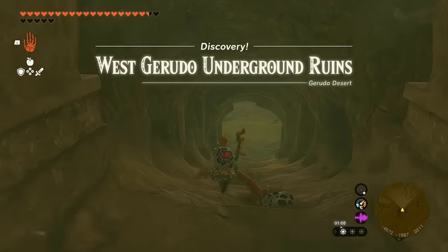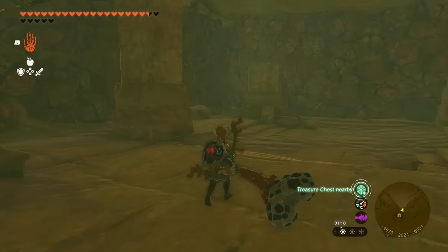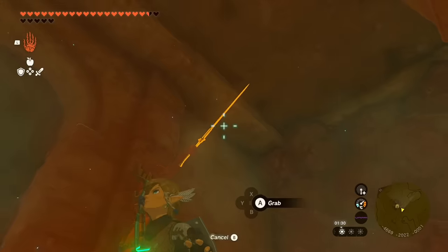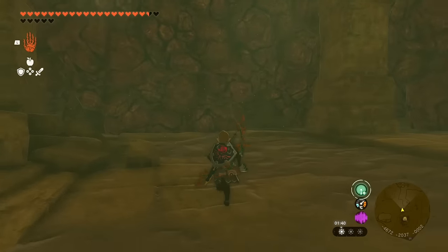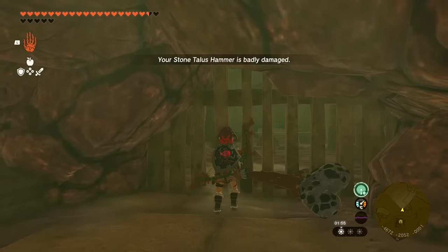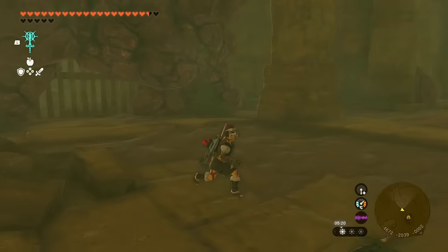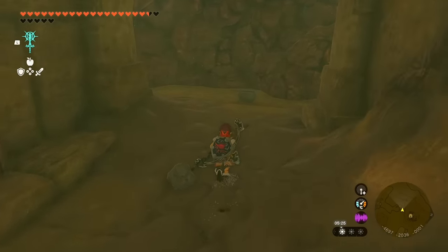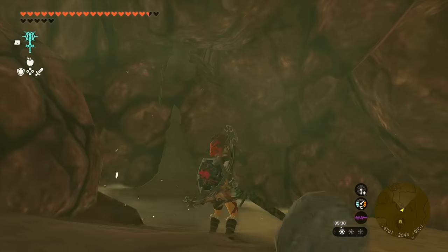Make your way into this hole and you'll be in the West Gerudo Underground Ruins. There is an enormous amount of rock down here and the statues are going to tell you exactly where to go. To conserve weapon durability, you can attach a rock to a traveler's claymore and start breaking rocks. You'll see there's a chest inside that you need to reach. Turn right, destroy some rocks, and look to the left for another statue holding out her sword indicating which direction to go.